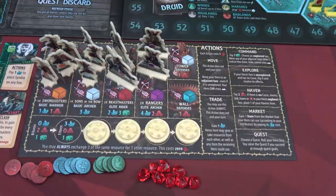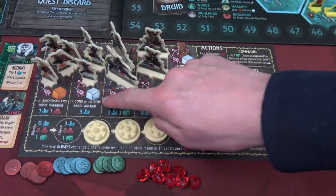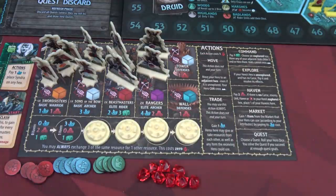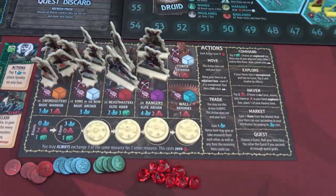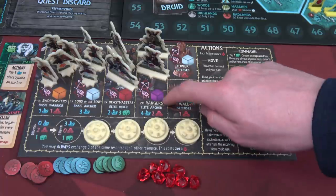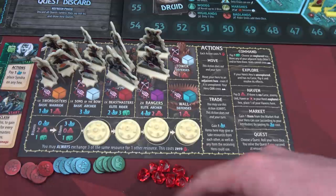The other faction I'm playing is the Druin. Their basic archer costs three salt — compare that to the Moyer who can pay with any two resources. Many Druin units are more expensive, so we need to make sure we get salt for this faction. They still start with the same five of each resource — plunder, salt, food — and eight action tokens.